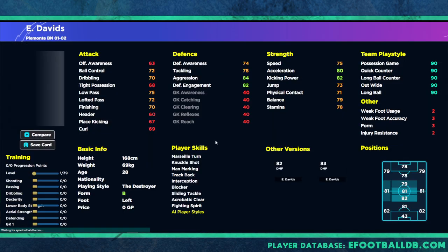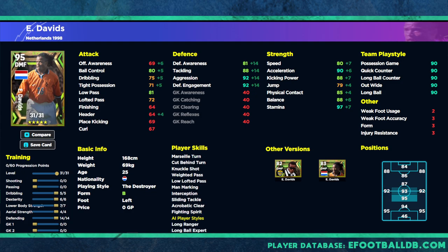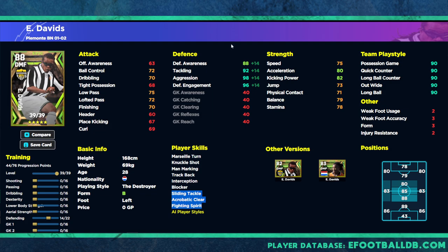People will probably complain because the version they released way back is a far superior card — 39 levels, starts off at 82 overall, with base interception and blocker as well as fighting spirit, sliding tackle, and acrobatic clearance. This guy was just a defensive juggernaut. Put 14 stats into him similar to our defensive build and instead of 81, 88, 92, and 92, you get 88, 92, 98, and 96 — so there's a big difference.